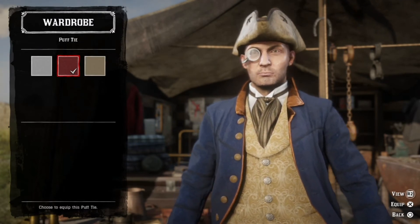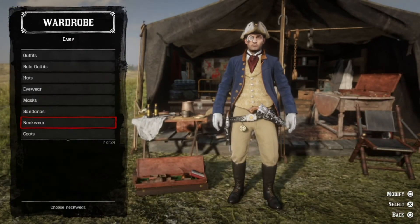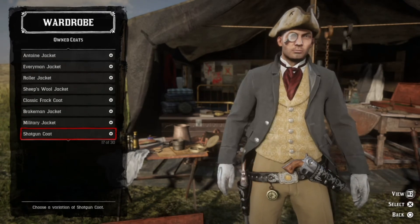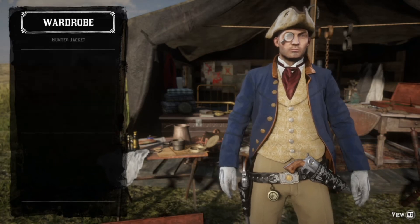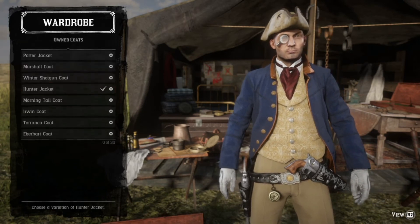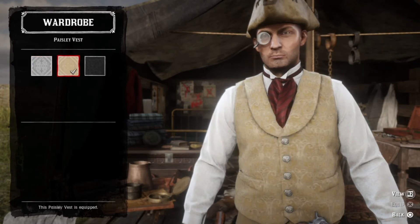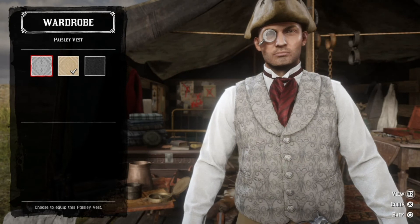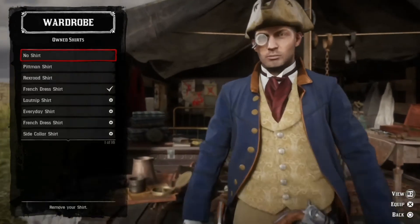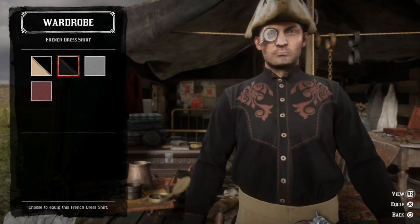I started this outfit with a white French dress shirt — a pure white one I got with an outfit, which is why it's not in the same category as my other French dress shirts, but you should be able to find it. They're fairly common and fairly cheap. In the picture you really want a white ruff of some kind, but there's no white neckwear. You could go with a silver puff tie, which would be closest. I decided to go with a red one to give it a little color. Then you want the paisley vest — there are two yellow ones, and the lighter of the two looks a little better, so that's the one I used.